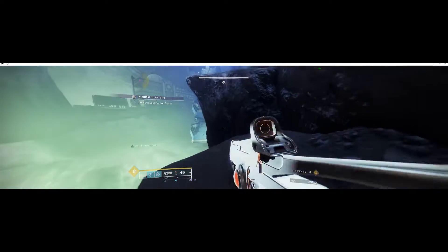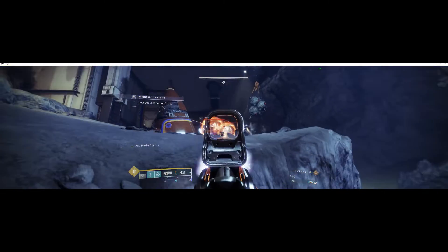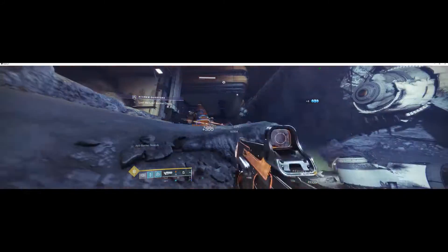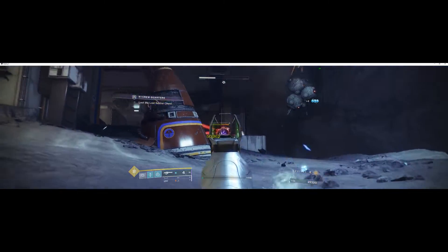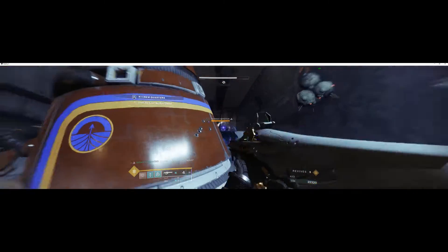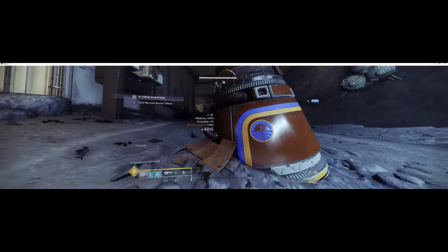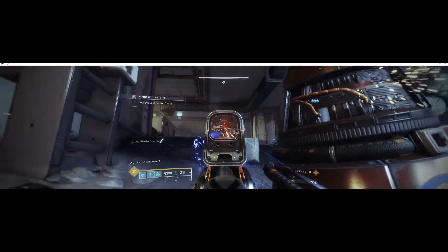Next, switch to your Hard Light solar. Hang out right here because if you start taking too much damage you can duck down — there is a sniper shank up there by the barrier. But you should be able to take out the barriers fairly quickly if you're using Tarantula or another arc line rifle fusion.